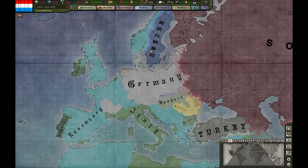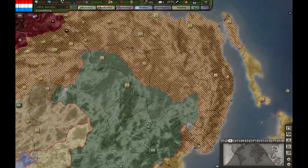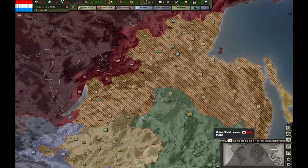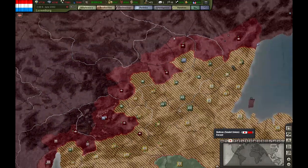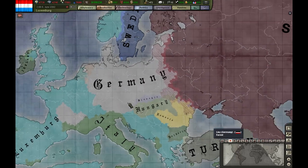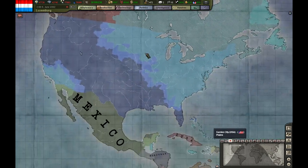Hello, I'm Marco. Welcome to our newest episode of this Luxembourg campaign. Let's have a look at Japan before we start this episode. Looks like they are advancing really almost unopposed. They've captured Vladivostok. But Germany and the Axis is having problems in Europe, which is to be expected.